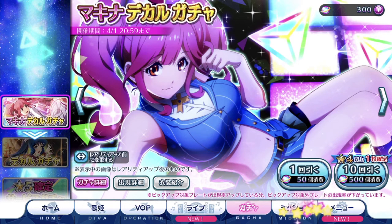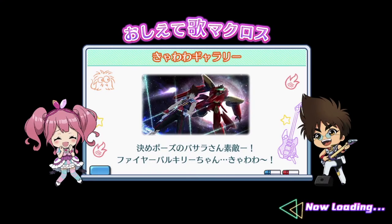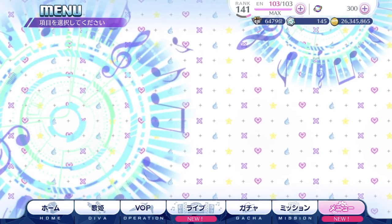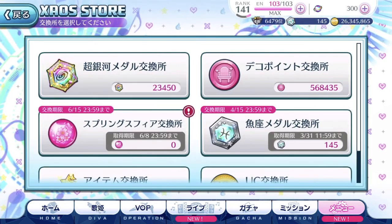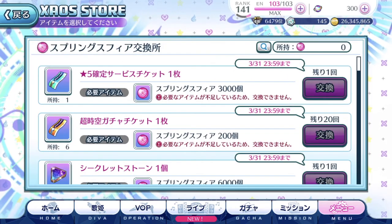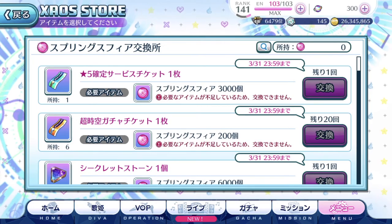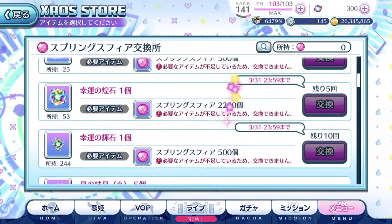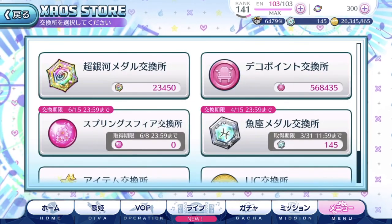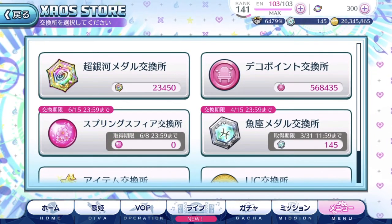Mission button and the manual button are here too. There's apparently something new to check out — we're going to the Chaos Exchange page. What's new? Apparently there's a Ring Sphere Exchange. It seems they have rotated certain things. You only get these spheres if you purchase Singing Stone Packs, so that's really not that important.